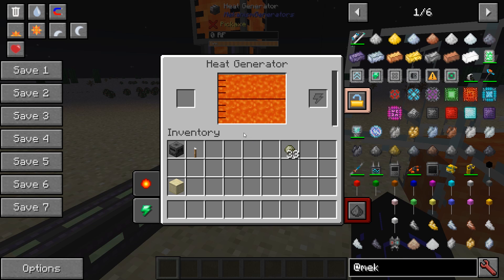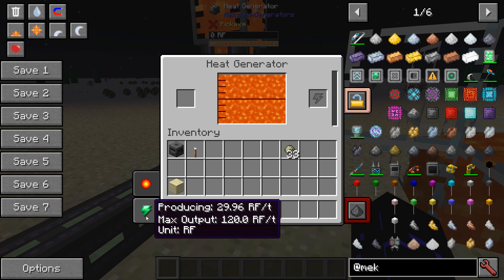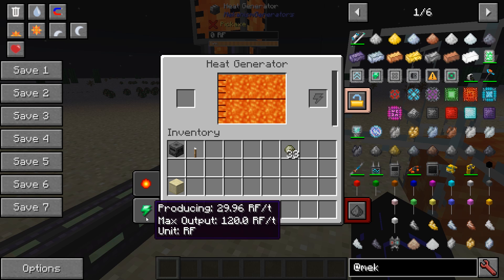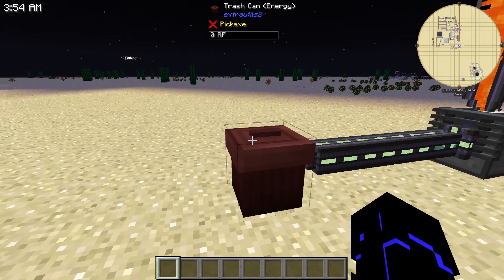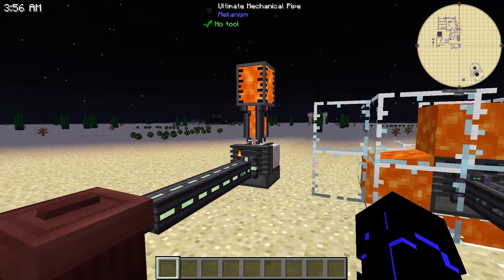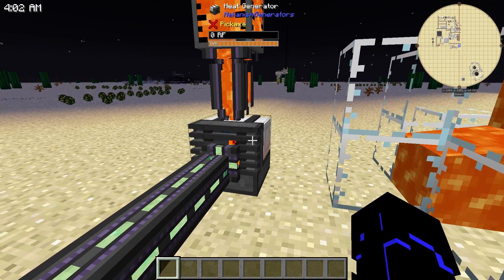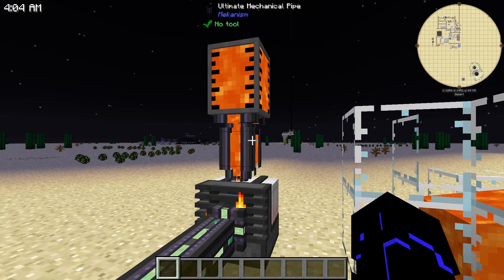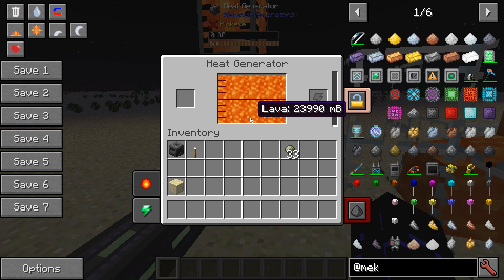So if you take this guy and you pipe any burnable into him — lava works best — he'll produce roughly 30 RF a tick. Not great. Now I do have him piping out to these trash cans, so they'll just keep on producing and producing and producing. But he does have a trick up his sleeve. This will consume lava — I've got some creative lava tanks up there — and it does burn through it at a significant rate, very, very quickly.